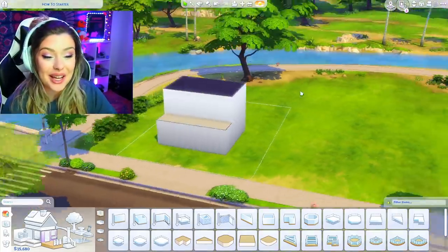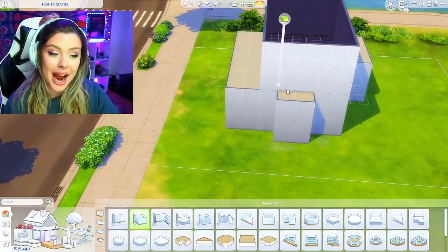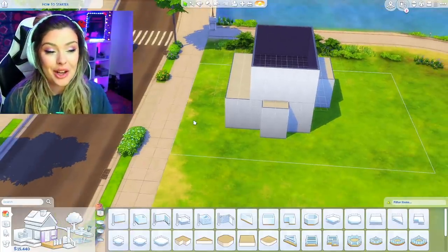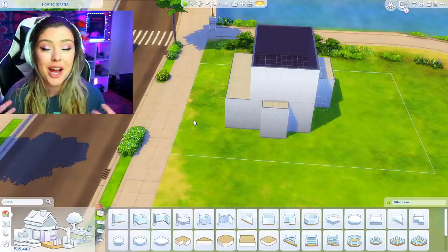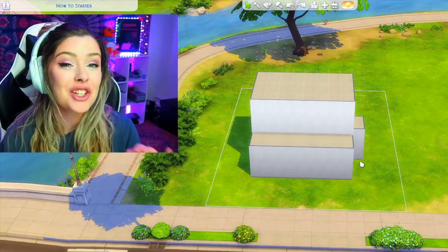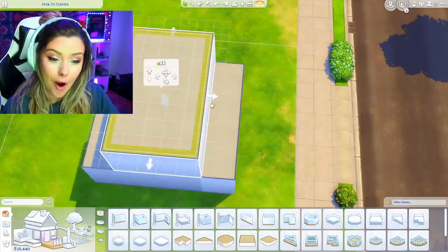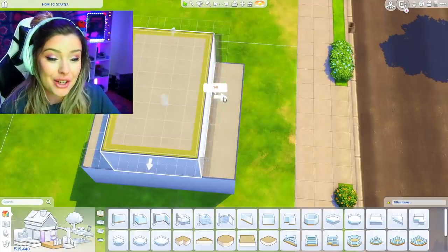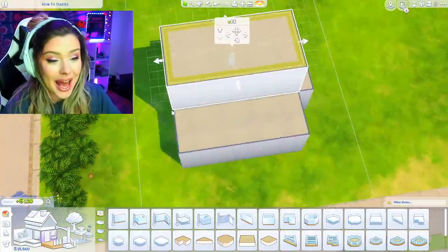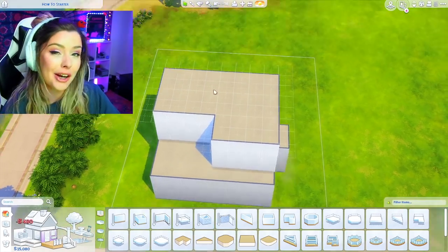Sometimes I like to make things more interesting, so I'm also going to do a little bump-out. These can go a long way — I add them to most of my homes. I feel like they just add more dimension so it's not so boxy; even a little two-by-two square can go a long way. I want to add a bit more dimension to the top part, so I'm going to bring my wall in using these arrows to adjust the size of the room, then use the room tool to add one more little front section.